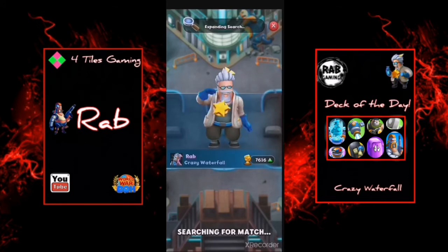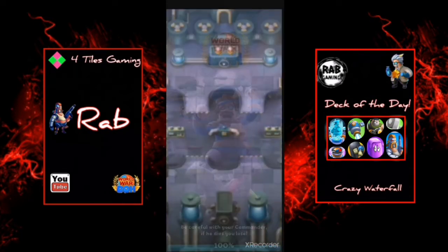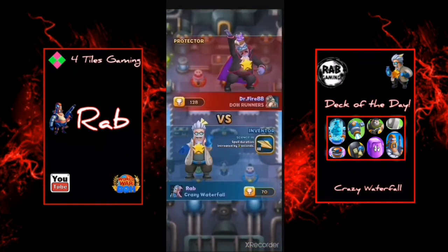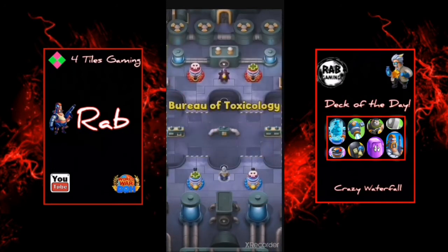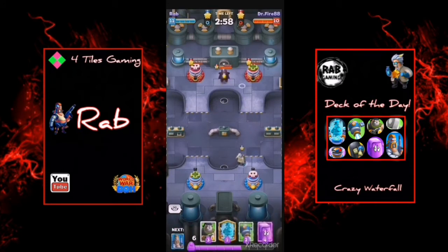Just expanding search at the moment. Opponent found - let's see who we get next. Just taking a little bit of time to get into the match, hopefully it's not a bad connection. We've got Dr. Fire from DoorRunners - Dr. Fire 88 - let's see what you have, sir. Level 10, so we're going to go in and probably shut that down with a cyborg.